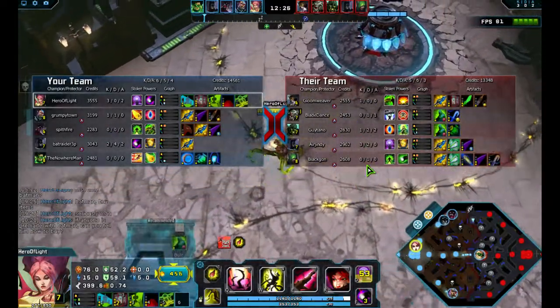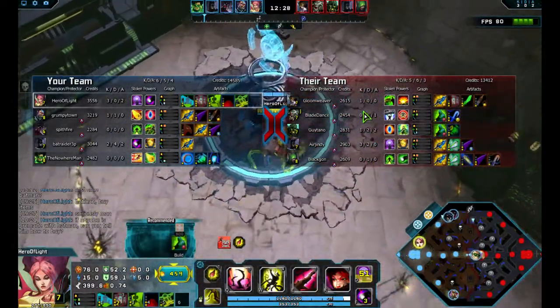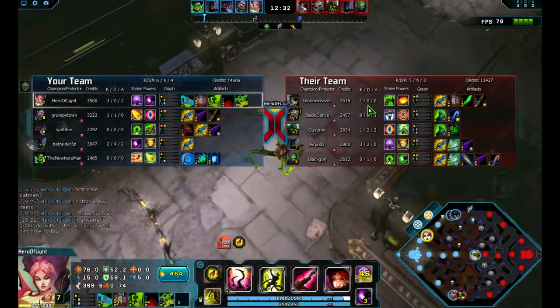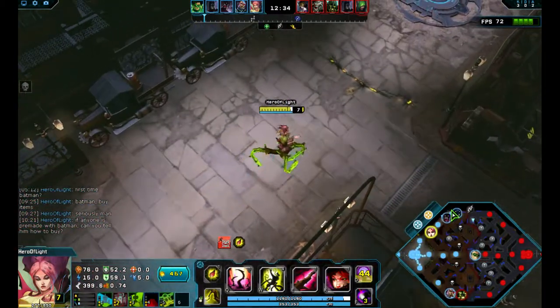Cyborg is 1-1, Arrow is 0-1. So the kill went to the jungler? Are they doing dual jungle or what?